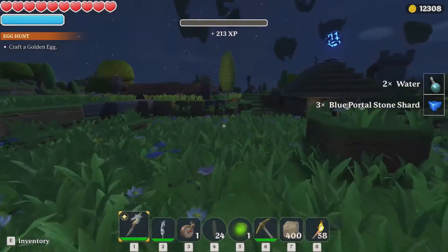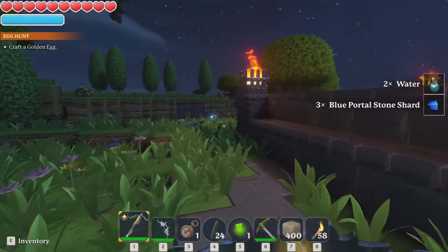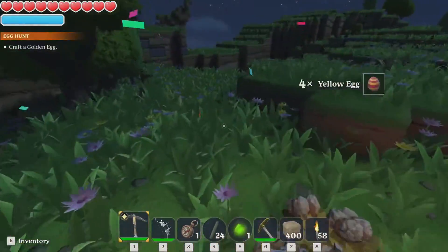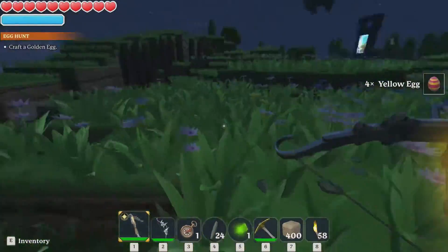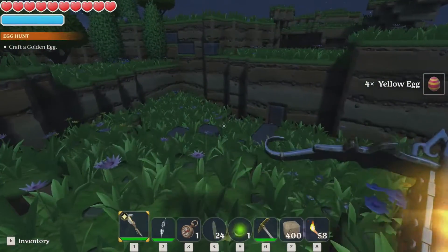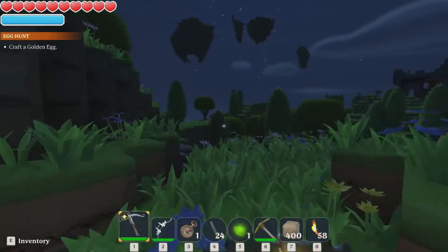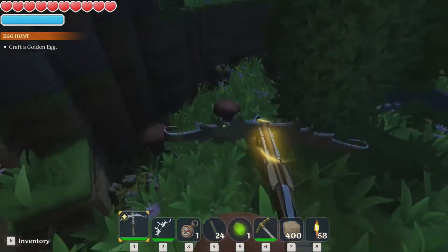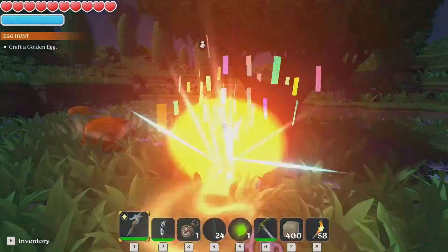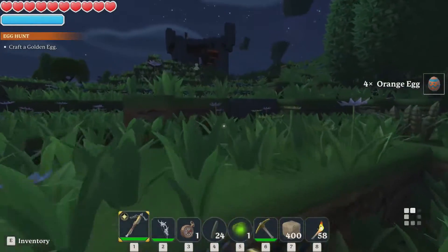These guys died very quickly. Why am I even fighting these dudes? I haven't really done anything with this Easter egg stuff. I'm curious about that golden egg — I'm wondering, is it just furniture, or an edible, or a consumable? Or does it do something more special, like you open it and get some awesome random item out of it? I'm not talking about loot boxes — everybody's favorite — microtransactions.